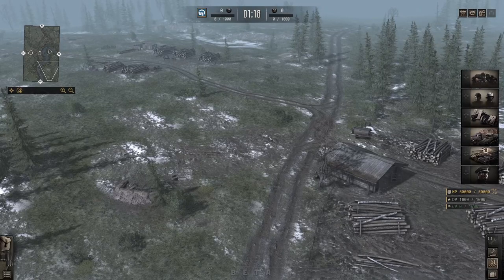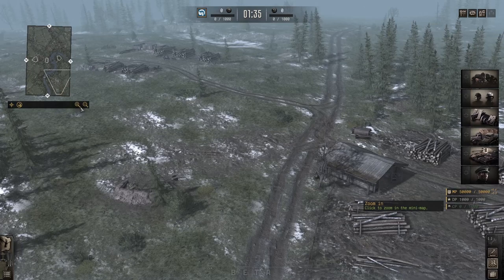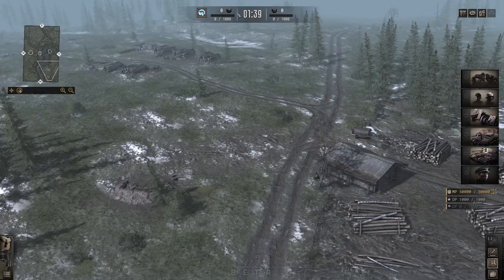This would be the beginning of a multiplayer match here in Call to Arms: Gates of Hell: Ostfront. On the right side of the screen we see the different panels that allow us to call out all the different types of units available in the game. The upper left side has our mini-map, which lets us see enemy and friendly units on the battlefield — we can zoom in and out and make it larger or smaller — along with other information pertaining to the multiplayer battle itself.